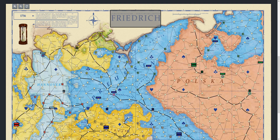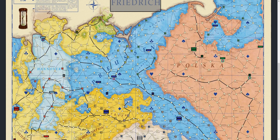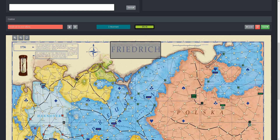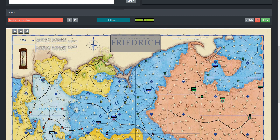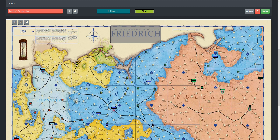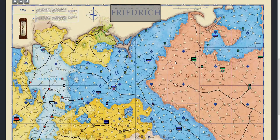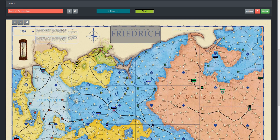I will start as always with an overview of the resources. As Russia, you have 4 generals with 16 troops, 2 supply trains, 10 objectives, and an income of 4. But you can drop out with one fate event a little bit early, so you are under time pressure compared to the others.